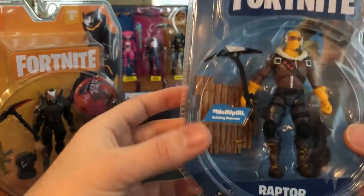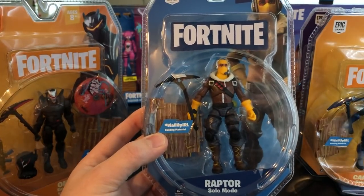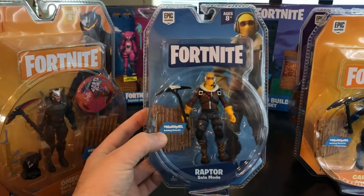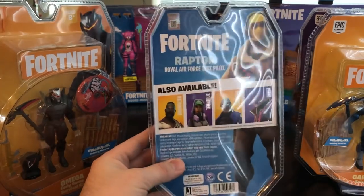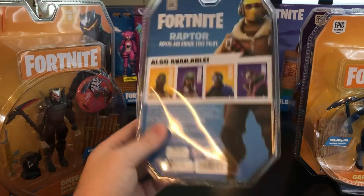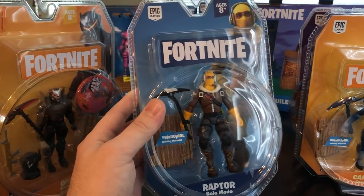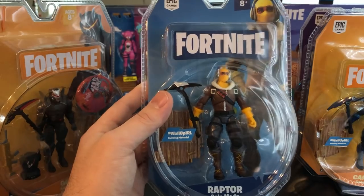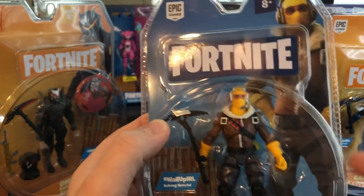Additionally, there's Raptor — that's probably my favorite figure out of the wave. It's my favorite skin to use in-game. He comes with a really nice harvesting tool and another portion of a wooden-style wall piece. One thing I really like about this line is they used clamshell packaging, which is very reminiscent of G.I. Joe collectors — literally the same scale and articulation. This is a nice replacement since G.I. Joe figures from Hasbro are no longer really being made. The paint apps are really well done on these figures.